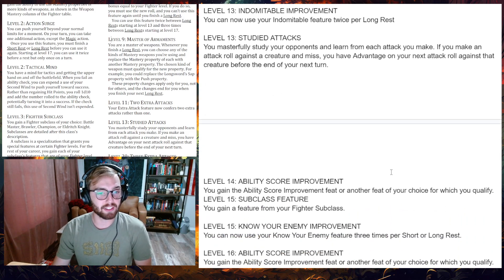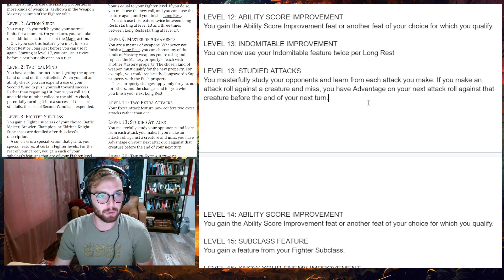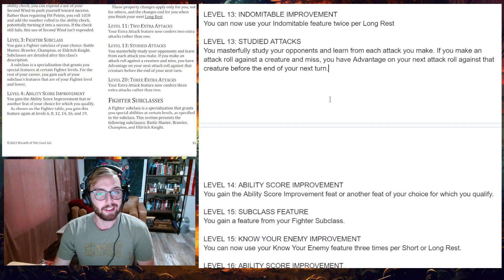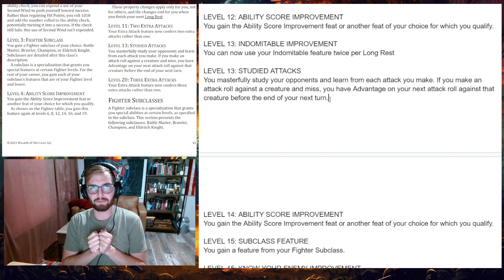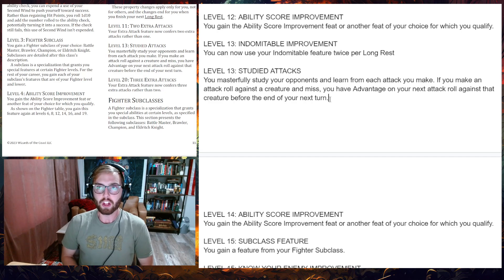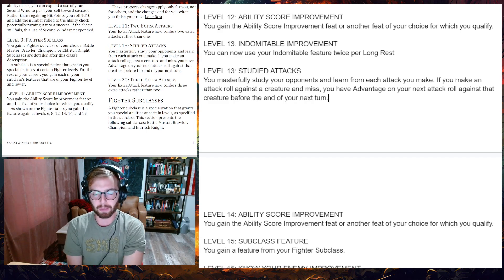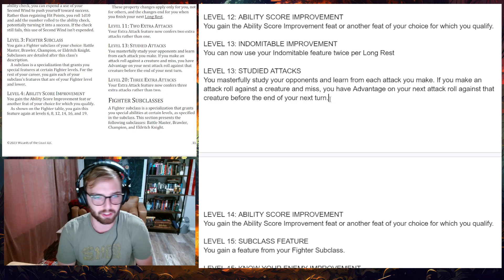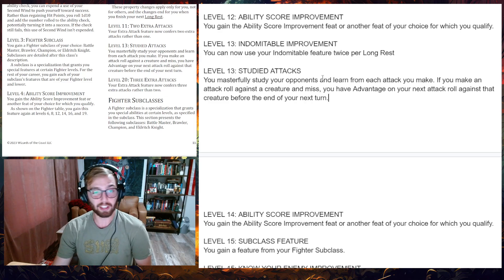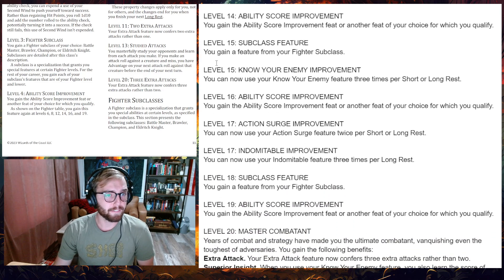Level twelve is another Ability Score Improvement. Level thirteen: Indomitable Improvement — you get more uses of Indomitable. Also at level thirteen: Studied Attacks. You masterfully study your opponents and learn from each attack — if you make an attack roll against a creature and miss, you have advantage on your next attack roll against that creature before the end of your next turn. That's another Unearthed Arcana feature — pretty awesome. It's not super crazy, but it helps you hit more consistently, which matters a lot when one of your primary roles as a fighter is using multiple attacks.